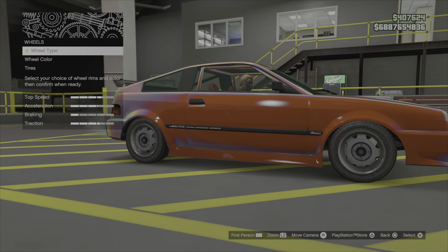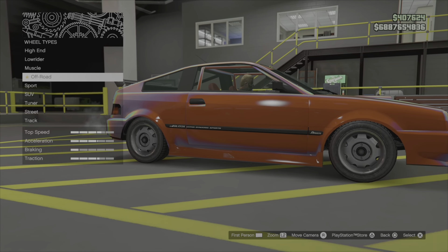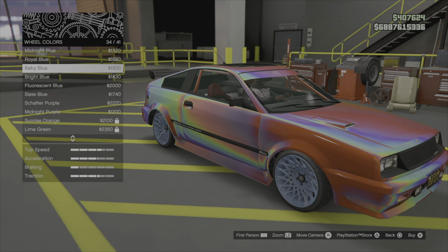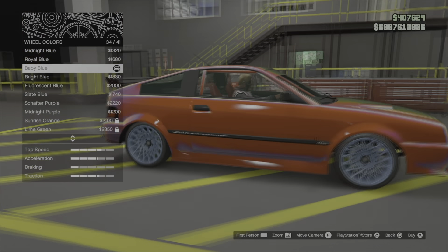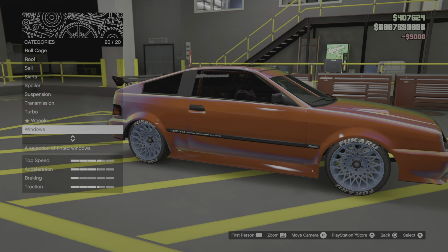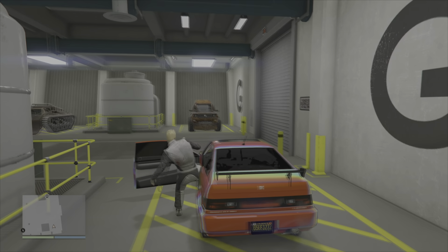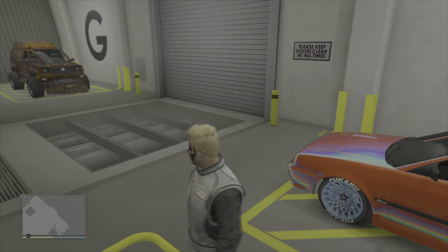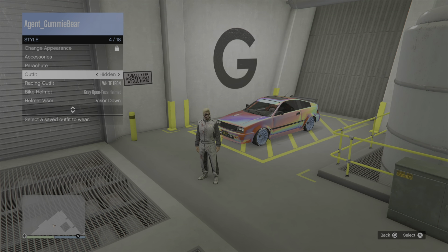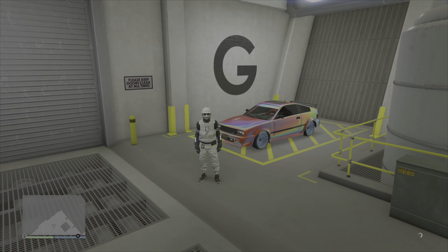Throwing some stuff on it because the paint and everything stays — it's the rims and the plate that don't stay, they revert back to stock. Don't forget to change the plate and the rims. Making my way back out — that should be a magic spot. Close your app, force the save, and change your outfit. If you don't close the app, once you come back the rims and the plate will be back to normal.